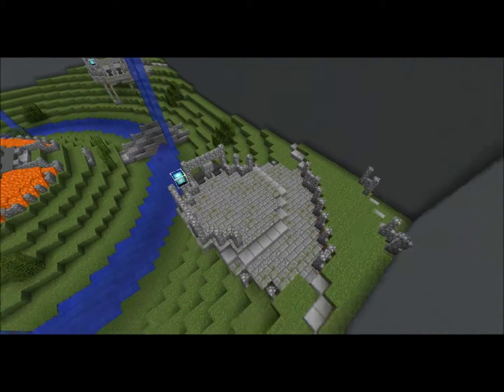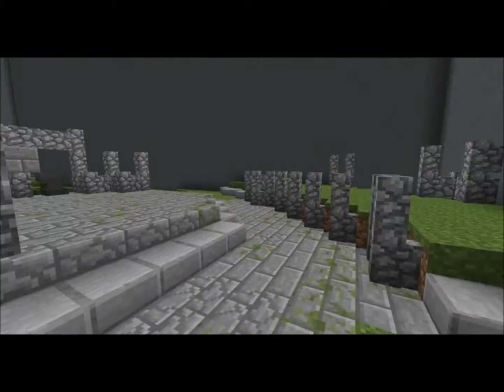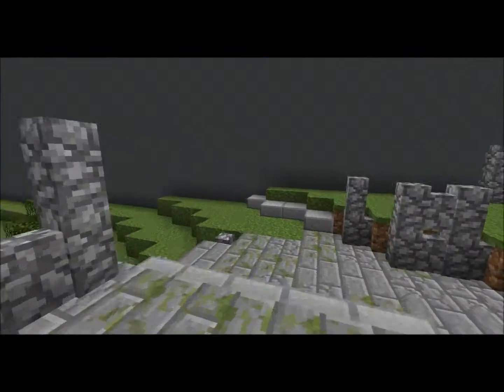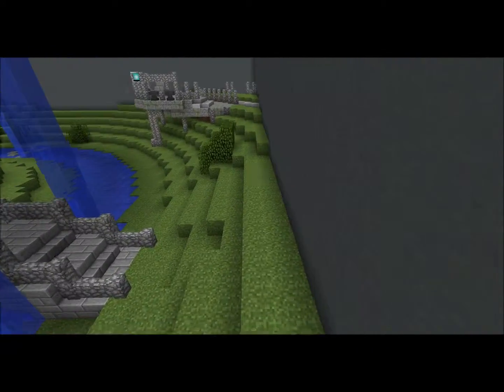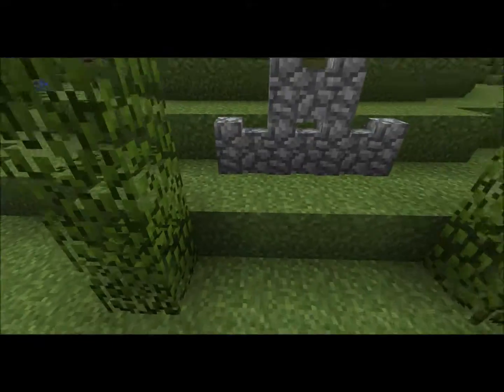Not too big of a PvP map. You can run around wherever, maybe shoot from up here. You've got places to hide behind if other people are shooting at you. Bushes to hide behind, and bridges to get to the middle if you don't want to jump through the water.